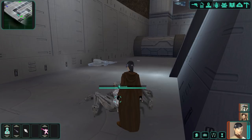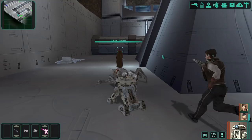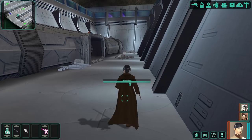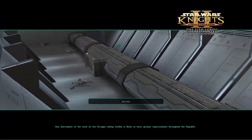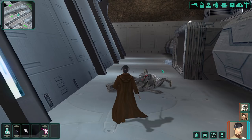Droids are easy to kill. We find a motion tracker — though we already have one. There's also a self-sustaining unit that regenerates vitality points, a sonic detonator, sonic grenade, and more credits in what looked like a decorative container. We now have 2,000 credits total — not bad.